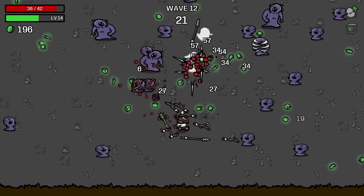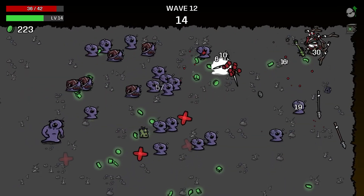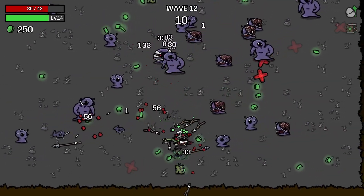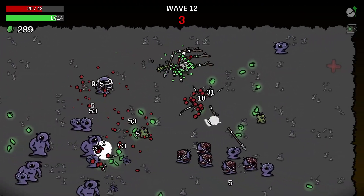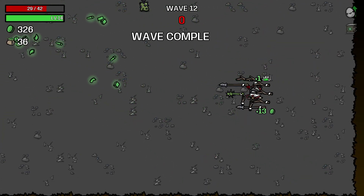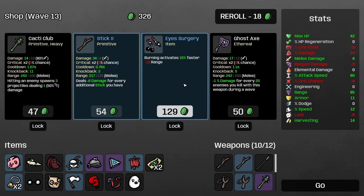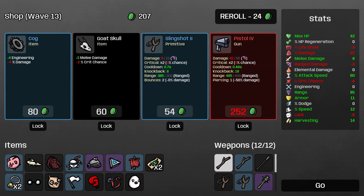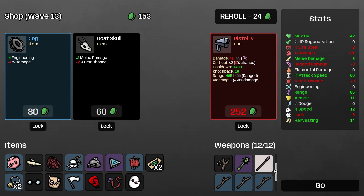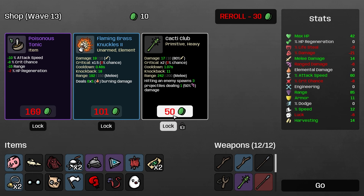The heavy trait bonus gives you increased damage for having enough heavy weapons. We can't get a full six heavies because we've already got a full six primitives - but we've got six extra weapon slots on this character since we can hold up to 12 weapons. Let's do some experimenting. 326 materials - we'll take 20% HP at the start of the wave, it's free. Let's get more attack speed and another stick 2 and cacti club.